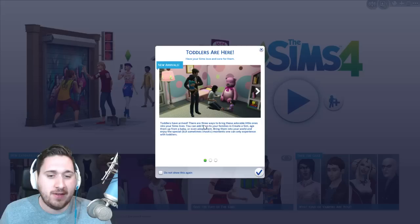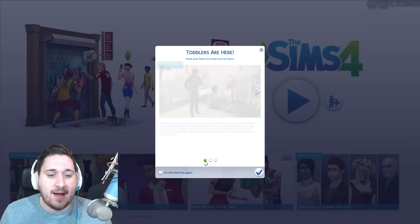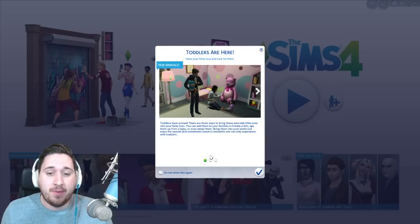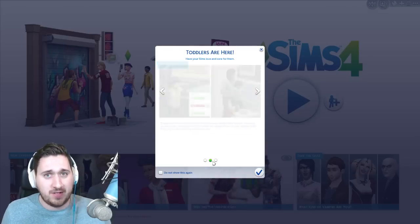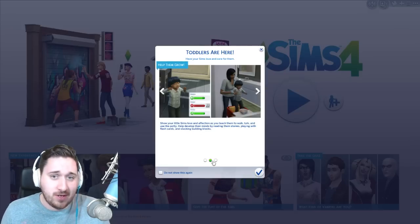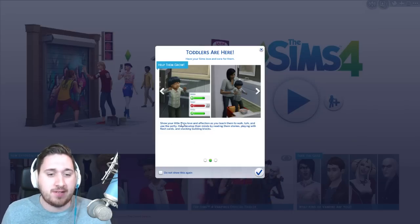Okay, toddlers have arrived. There are three ways to bring these adorable little ones into your sim's lives. You can add them to your families in Create a Sim. Age them up from a baby, or even adopt them! Bring them into your world and enjoy these special, but sometimes chaotic, moments one can only experience with toddlers. So, amazing! You can adopt toddlers, you can have them naturally, or you can just create them in Create a Sim, which we're gonna do today.